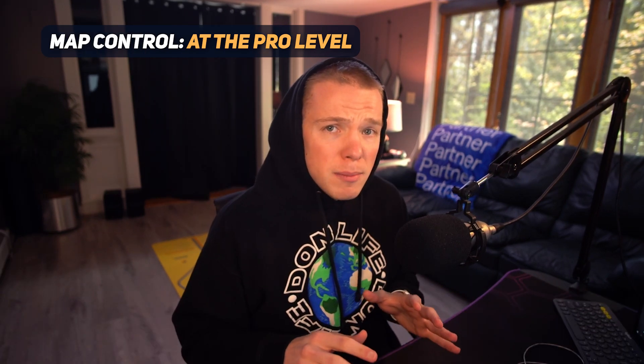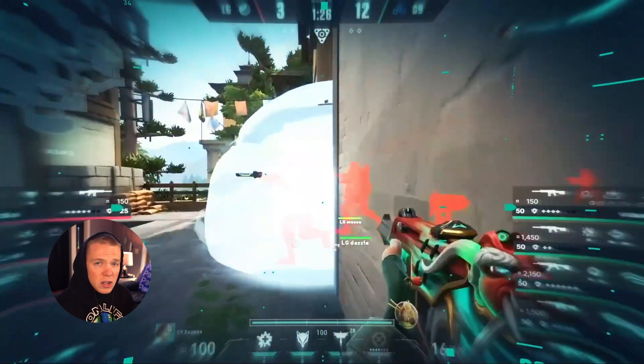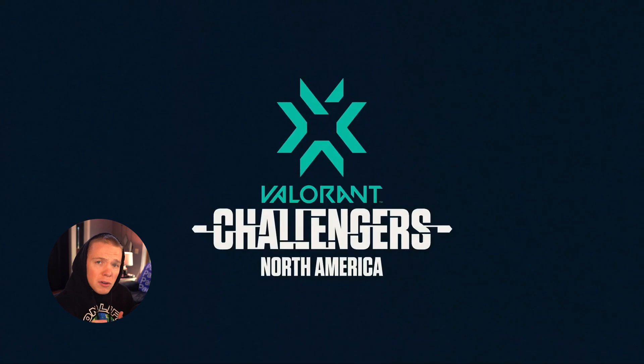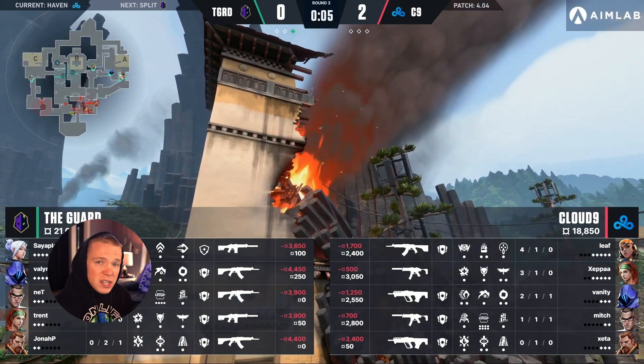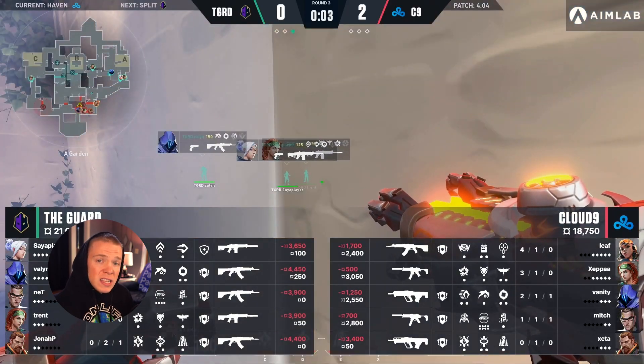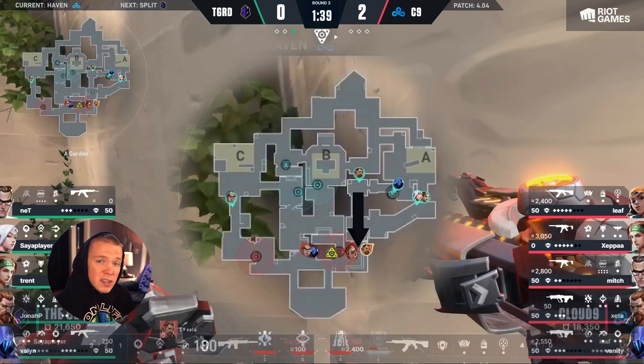In the first example I gave about map control, I talked about how Sova can send a dart to A lobby and Jett could simultaneously peek short with it. But there are an infinite amount of ways to go about retaining map control. Let's take a look at a clip from VCT based around owning different parts of the map. We'll start with this match between Cloud9 and The Guard from NA's Challengers 1 qualifiers. This is the first buy round of the game, and you'll see that Jonah P, who's the Breach for The Guard, sits in A link to stun the entirety of A lobby at the beginning of the round.